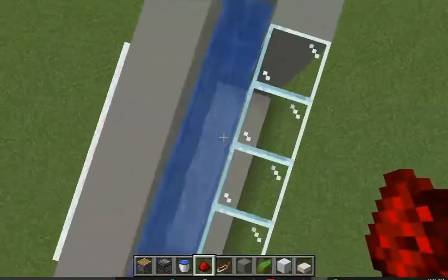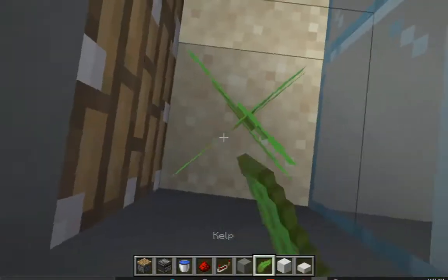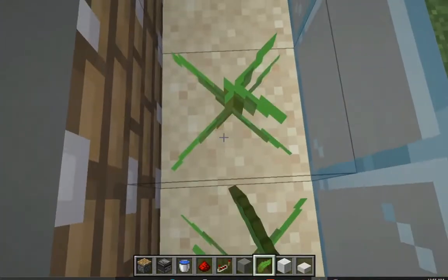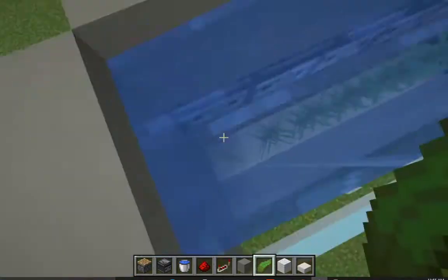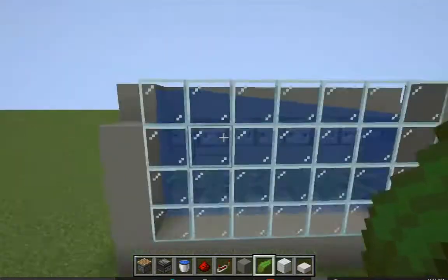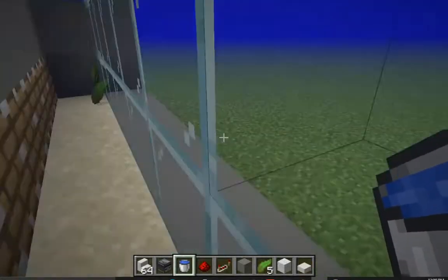Now all you have to do is place down some kelp inside the farm. Just go inside, grab some kelp, and start planting it on the sand blocks. And there we go — that is how you build the farm!